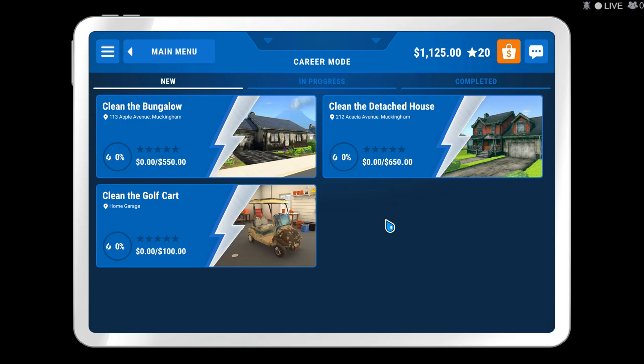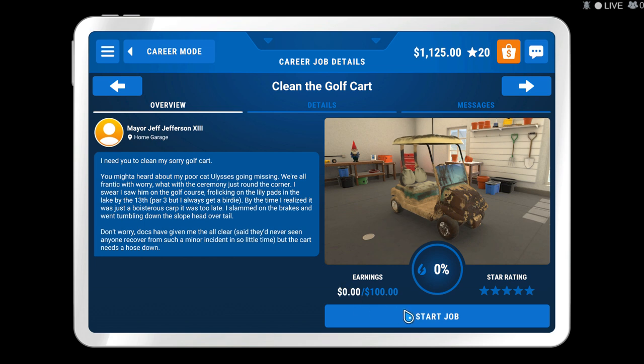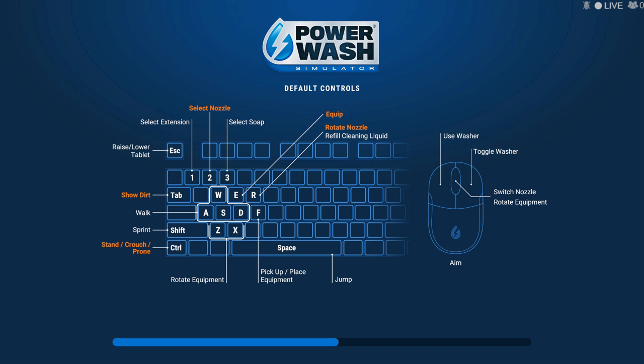Welcome back everybody, Dark Odin playing some Power Wash Simulator — gonna do a little quickie short here. For this video we're gonna clean the golf cart, which shouldn't take no time at all. We're trying to save up for the prime 3000, the top power one. We're almost there, we got a thousand one hundred thirty-five, gonna get another hundred bucks this job — a little chunk of change but we'll take what we can get.